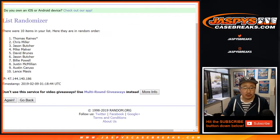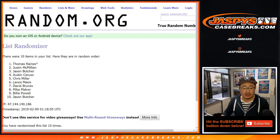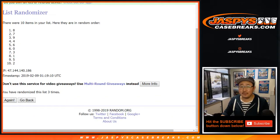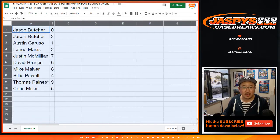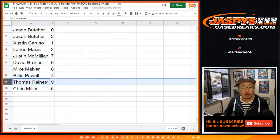Randomizing names and numbers eleven times. After eleven times, names: Jason Butcher got zero and three, Austin with one, Lance with two, J-Mac with seven, David Bruins got six, Mike Malver with eight, Billy got four, Thomas Raines last spot mojo nine, Chris Miller with five. Numbers randomized down to five.